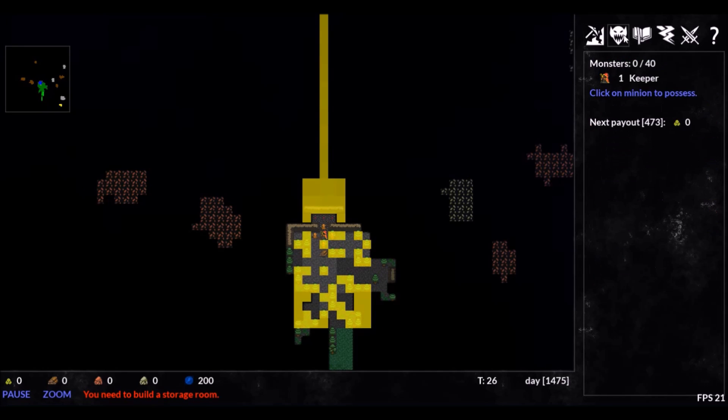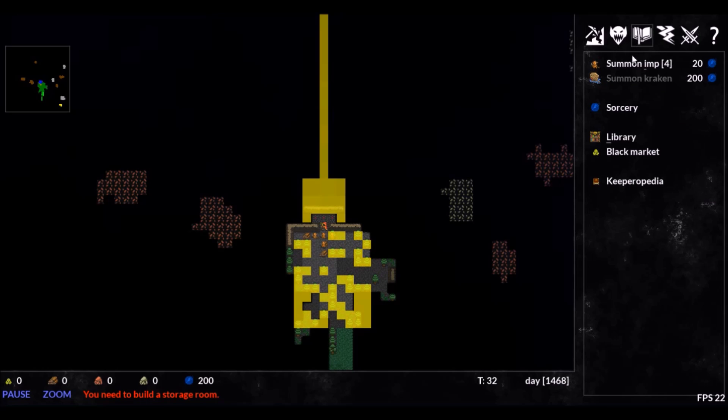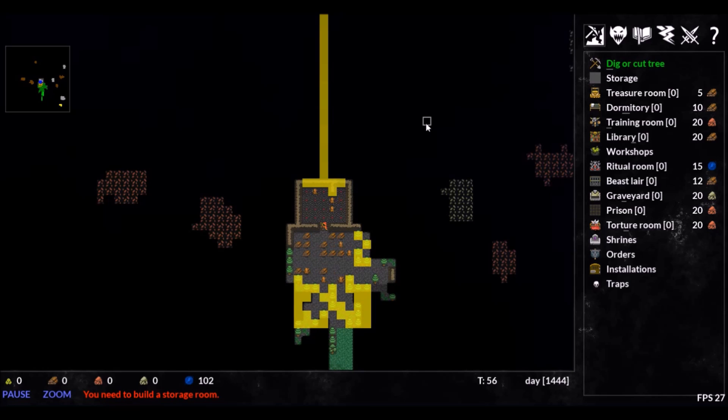Our imps will be doing the manual labor for this dungeon. Mining, wood cutting, and gathering are all tasks for them to handle. We can spend some mana to summon more imps to get the tasks done faster, but with each imp, the mana cost rises.